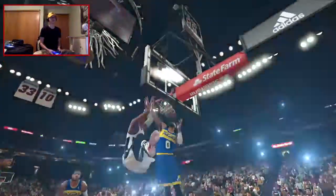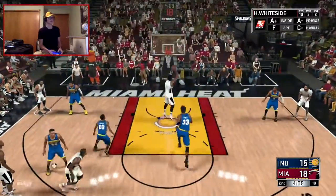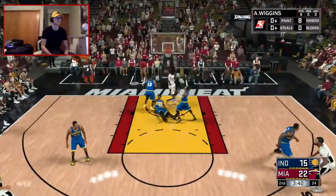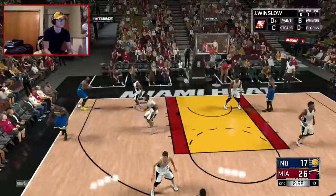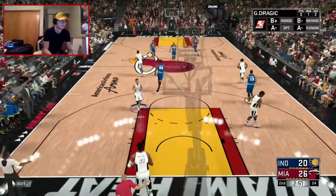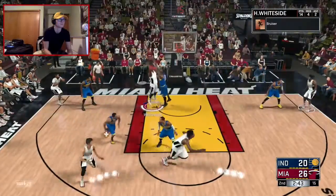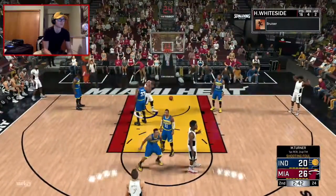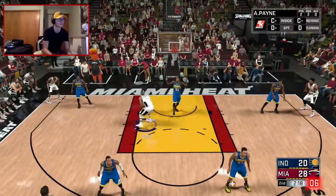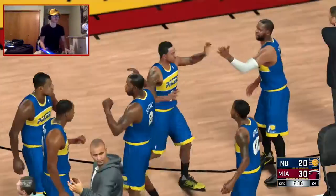He mishandled the pass a little but still dunked on CJ — filthy! Filthy again! Paul George finally hit one — he missed like two wide open ones before that. Whiteside — filthy! See if I can utilize this size advantage. Filthy little turnaround from Adrian.